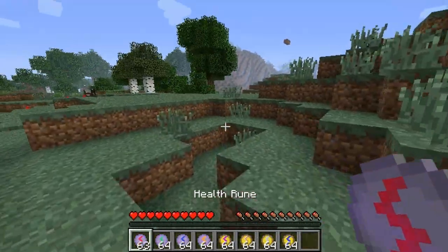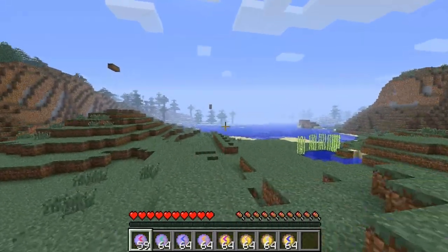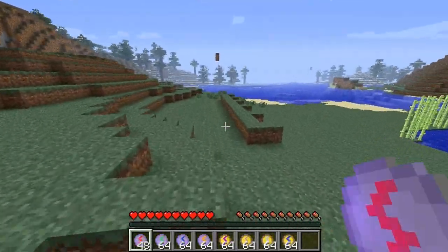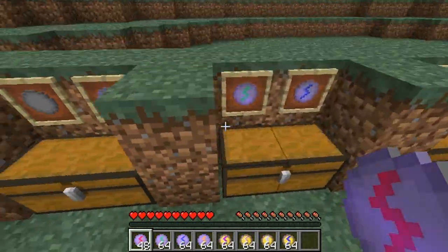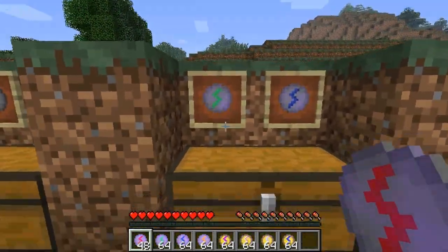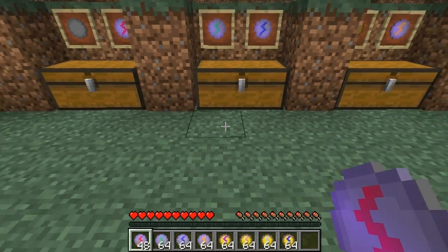I just fell, and I can just eat that and basically it heals one health every time you use it. I can keep using it even when I have full health. The next stone we have is called the Growth Rune, and I don't know what it does — let's find out right now.